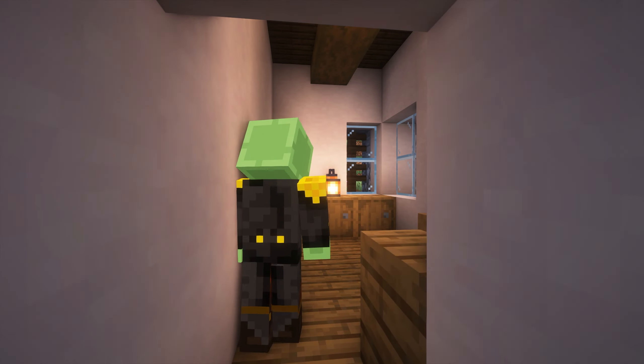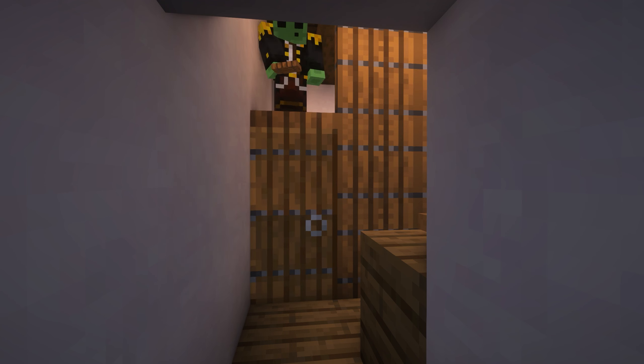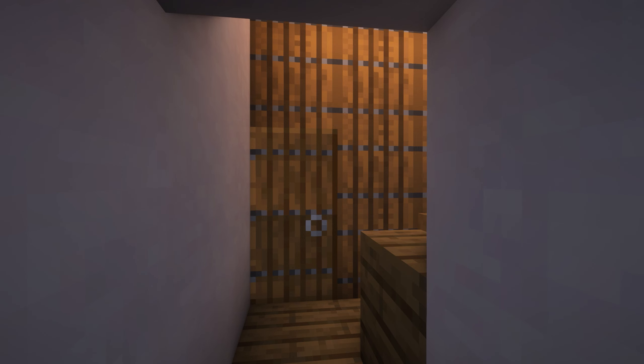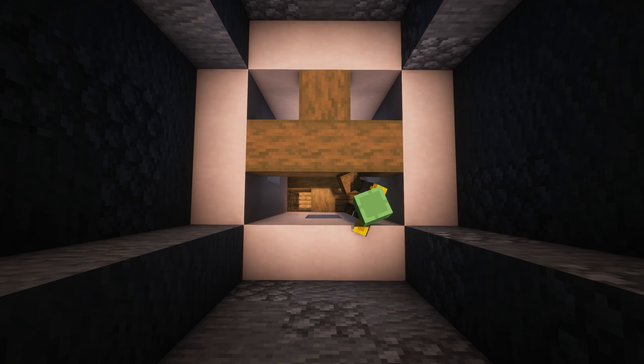They're very small interiors — this one is only about three blocks wide and not very long. Most of them have a divider which is basically a load of trapdoors and a door. Then there's this windmill interior — I'm not sure what's going on with the lighting, but there is a roof on this. It means you can see, so that's fine.